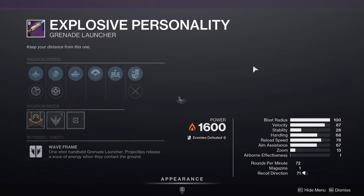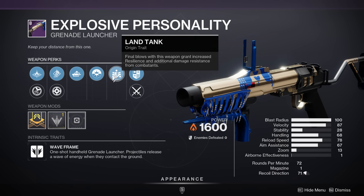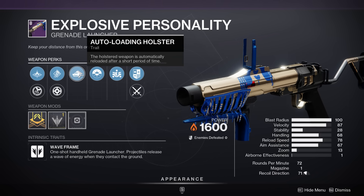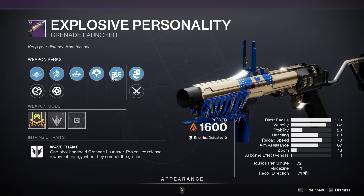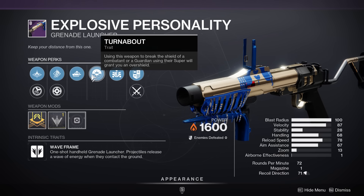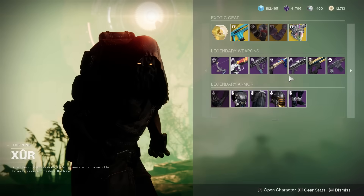The Explosive Payload origin trait is fantastic — literally one of the best origin traits for PvE in the entire game, improving damage resistance. Auto-Loading Holster is exactly what you want — unbelievable, part of the god roll in my opinion. Turnabout isn't. So if you want Explosive Payload and just want a solar wave frame, this is going to be good. I would recommend getting this. It's not the god roll because Turnabout isn't that amazing — you can do better, but you can certainly do a lot worse too.